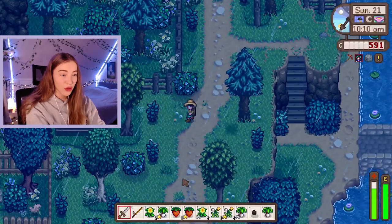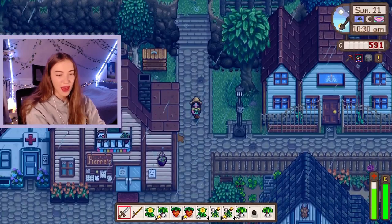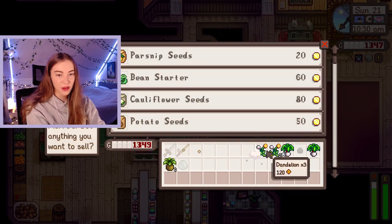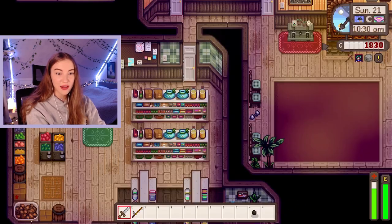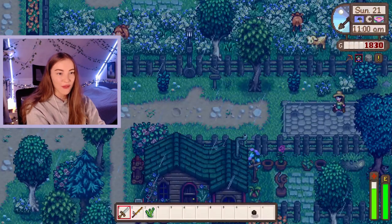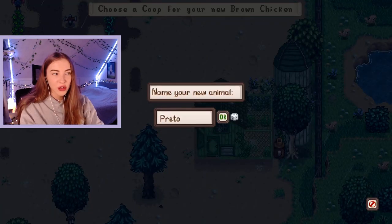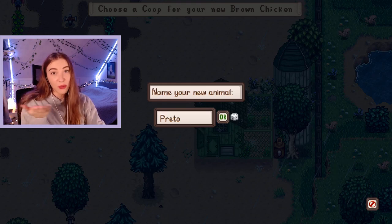Today is just a day of running all over the map. Pierre please take my goods and give me some good money. Can we get two chickens? Oh my gosh I think we can get two chickens - let's do it! I can't tell you how excited I am for chickens. I've no idea what I'm gonna name them though. Hello Marnie, I want to purchase an animal please. A chicken, please live in this coop. I don't think I asked for names but for future chickens please comment your names down below.